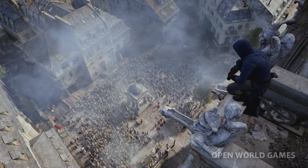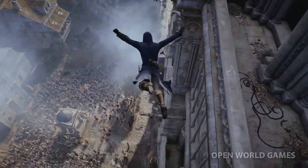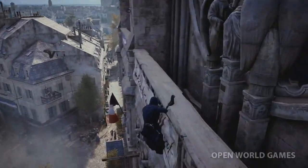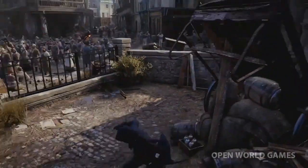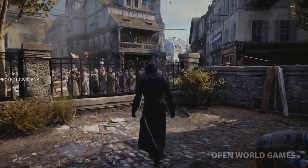Atop the Notre Dame, our hero Arnaud surveys the scene. Let's make our way down using Controlled Descent, one of the new additions to navigation in ACU. We have completely overhauled navigation, allowing you to plan and execute exactly where you want to go. Essentially, you don't have to look for a haystack to get to street level anymore.